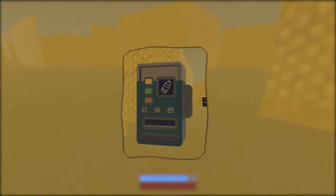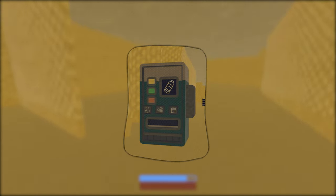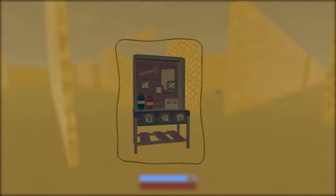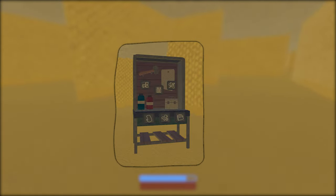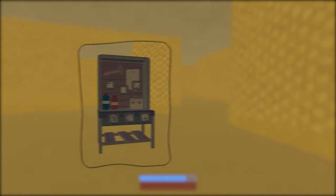Next up, we have the vending machine. This will dispense almond water and candy bars that will cost scrap. Leveling this up will just make the items cost less. After that, we have a crafting table. Pretty self-explanatory — you can craft things with scrap to help you. Currently, the items you can craft are bullets, bandages, and syringes, although the bullets will change because of the taser. Leveling this up will just make those items cost less scrap.